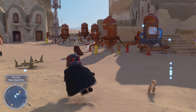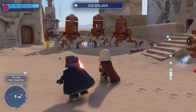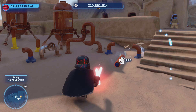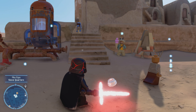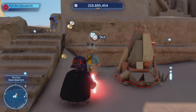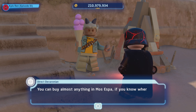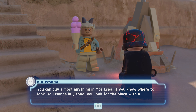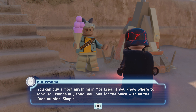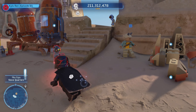I tried to get this one before but could not figure out the puzzle. Maybe I can figure it out this time. Let's see what this person has to say — 'You can buy almost anything in Mos Espa if you know where to look. You want to buy food, you look for the place with all the food outside.' Okay, thanks for that information.